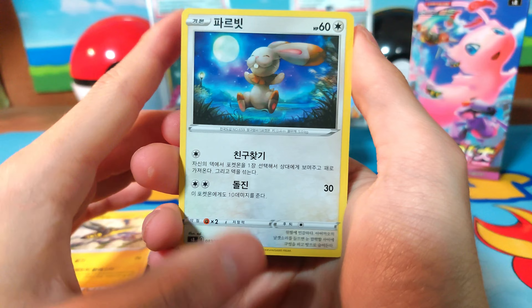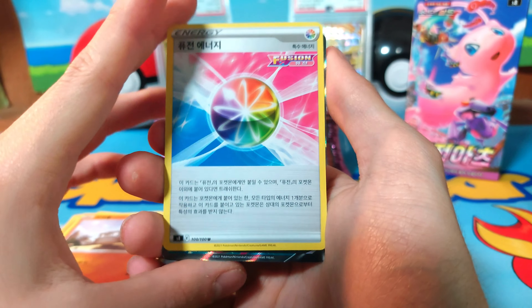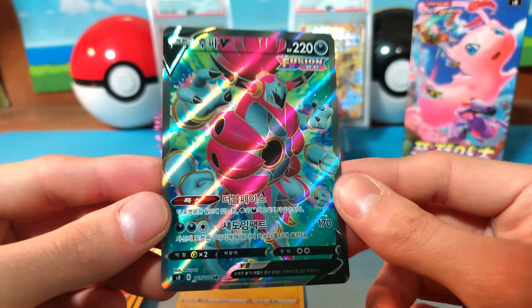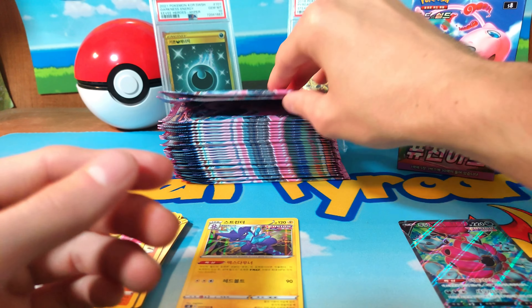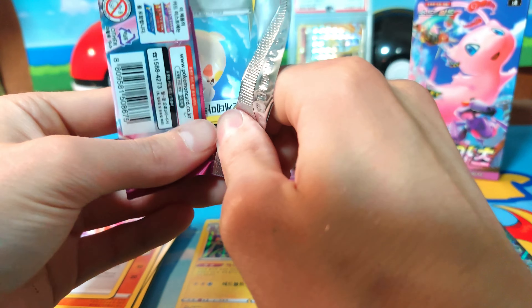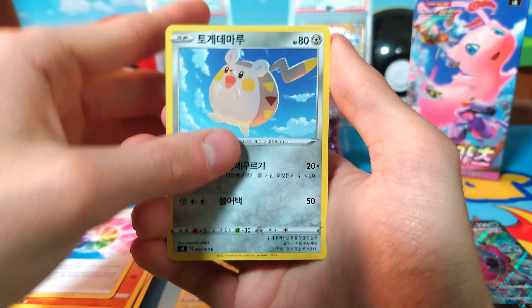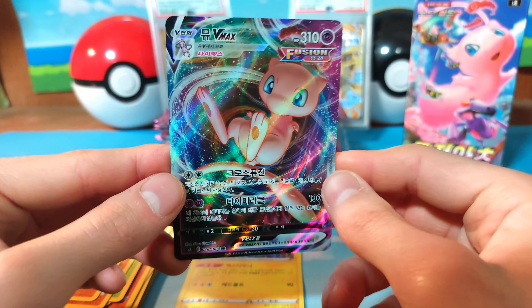Oh wait — that's the SR! Like I said in the preview, SRs are not guaranteed. Oh, let's see what it is — that's a Hoopa V! That is a beautiful one. Love the background color, love everything about it. I don't love that we're seeing it so quickly in this box — normally I like to see it halfway through for suspense. And there's another hit already — that might be a V-Max. I forget that this set has V-Maxes.